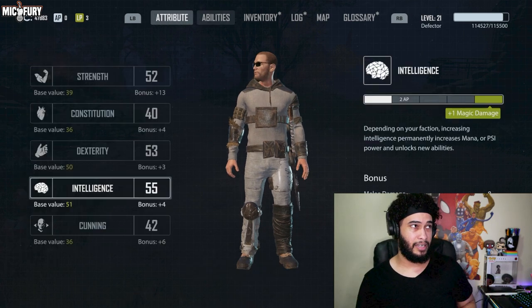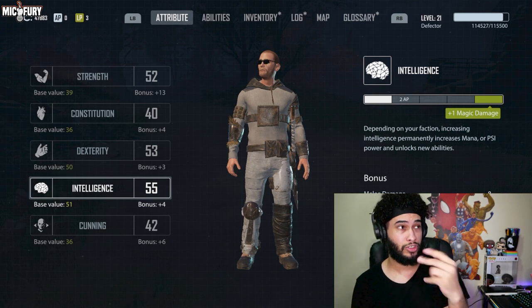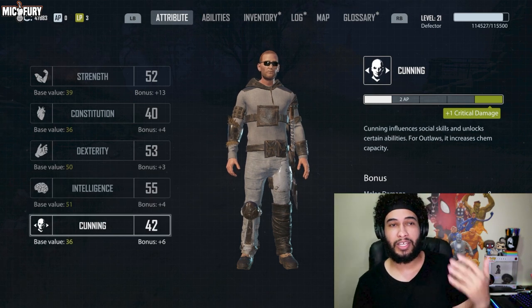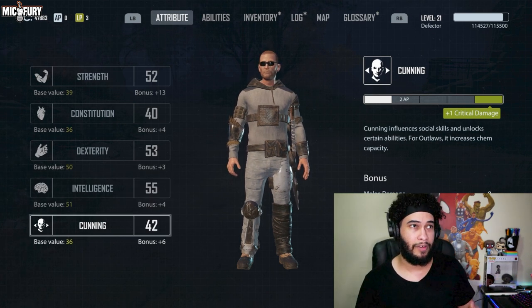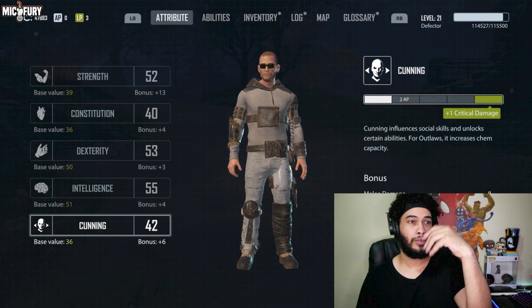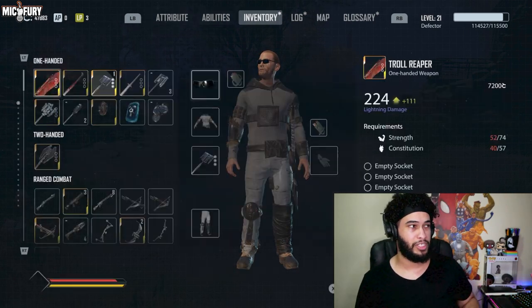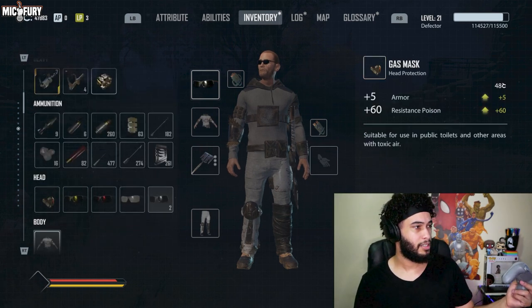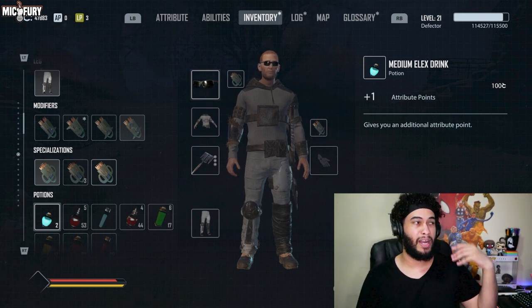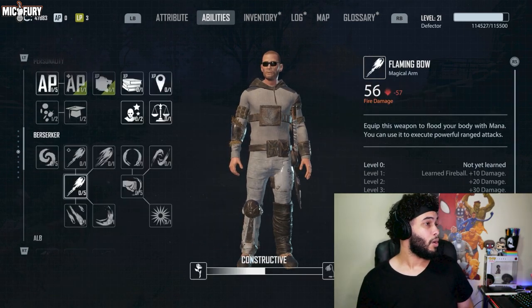Attribute gives you one extra point per skill level, so every 10 levels that's an extra 10 points. By the time you're level 21 you've already accumulated another 20 on top. There are also other ways to get attribute points — for example, a medium Elix potion gives you another attribute point, allowing you to level up faster and equip better weapons and armor.